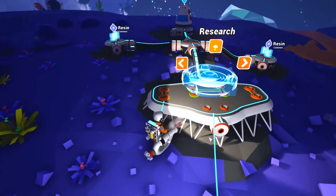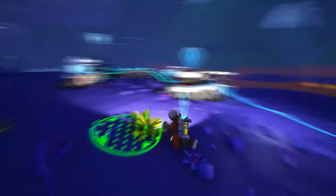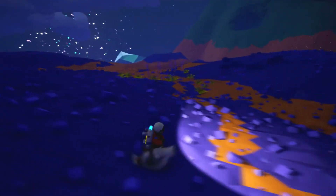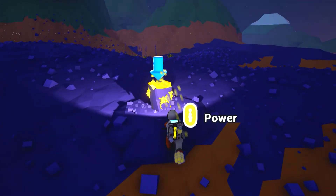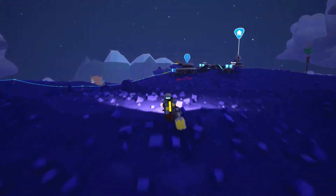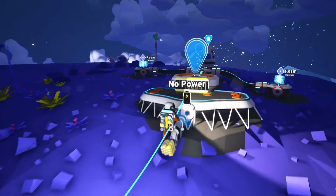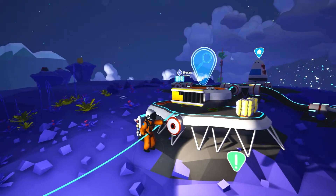So one of the first things that we should really build is a research bay. I think those things up there we're able to research. But of course to do that we need power. This is a power source over here, so we are quite lucky in the fact we've got these infinite sources around. Let's just collect all this up and run back to the base. As you can see there's also a display showing where your home is. I don't think it does it if you go too far away though - it kind of loses where you are. Now that's filling up with power.